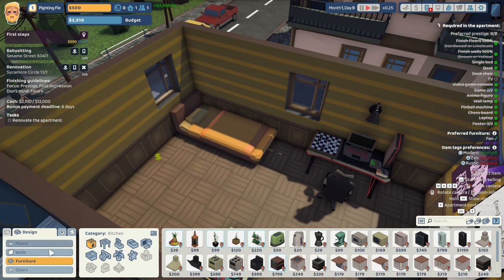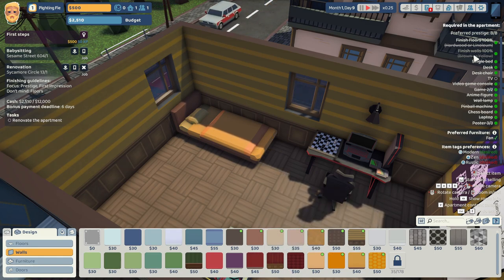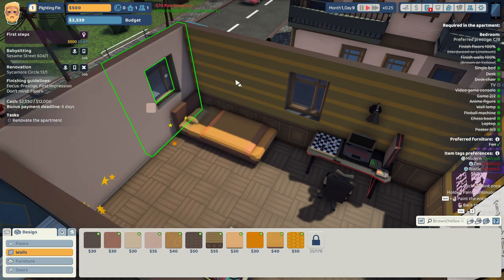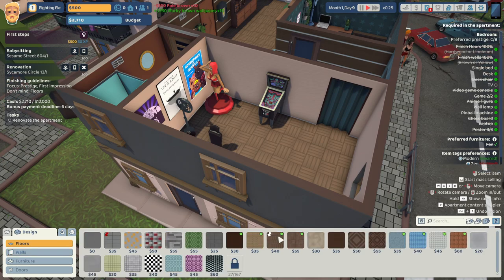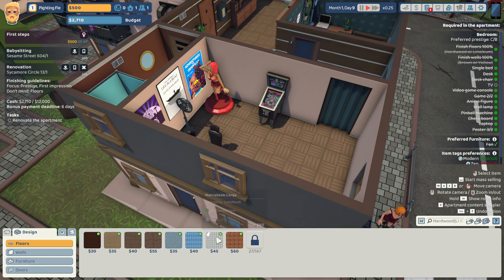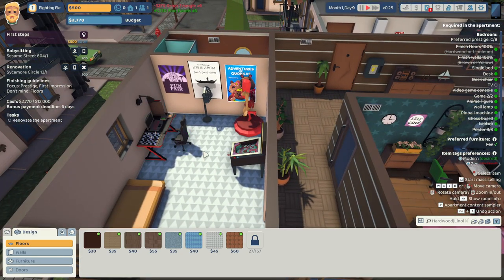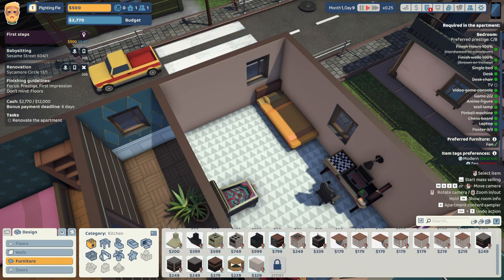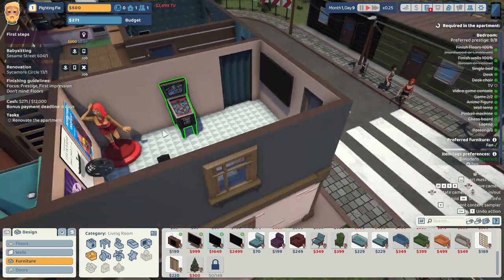So we're gonna do a fun thing called selling that TV. Got any modern things? Wow, how horribly ugly. As for the floors — hardwood or linoleum — modern. There we go. And I think we can actually buy back the gamer TV. And I think that's it.